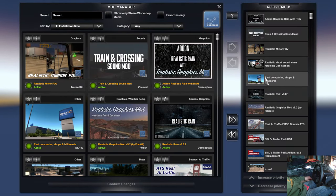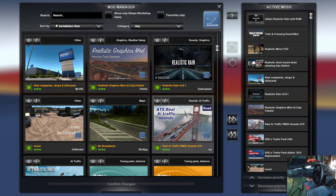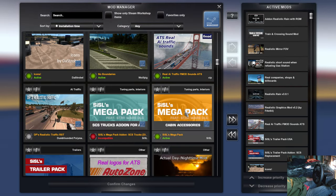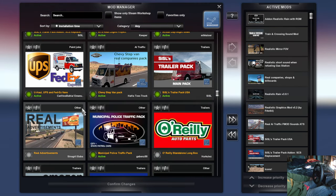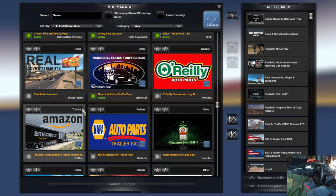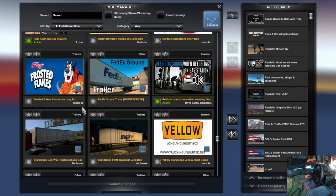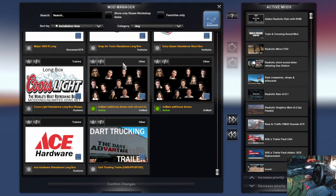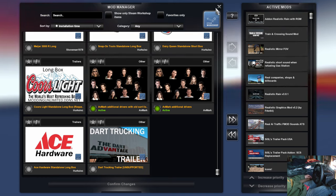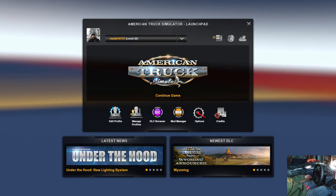I figured I would take a run through my mod manager list so you could see what mods I'm running. The ones with the green activation are the ones I'm actually using in game. I could turn on the realistic traffic but I'm going to go without it for a little while, just to get used to the steering wheel and Track IR without a ton of traffic. Some of the trailer mods I'm not using because they were glitching out on me last time. That's my mod list — let's get into the game.